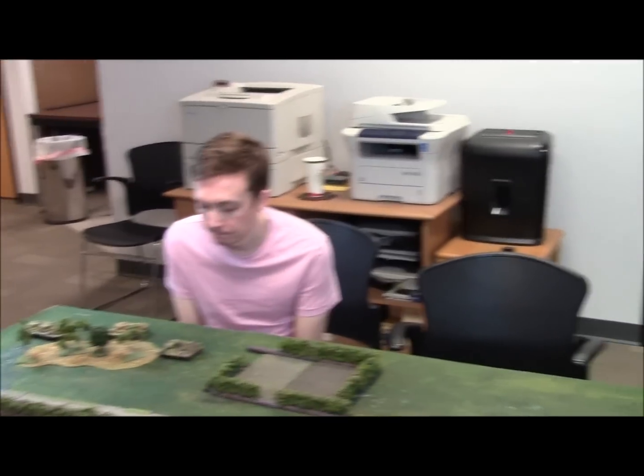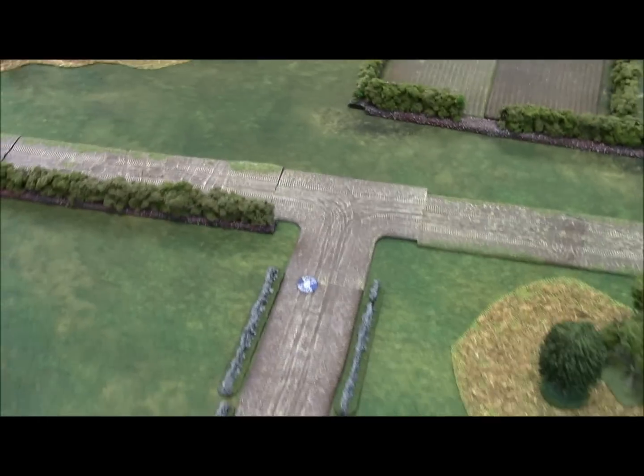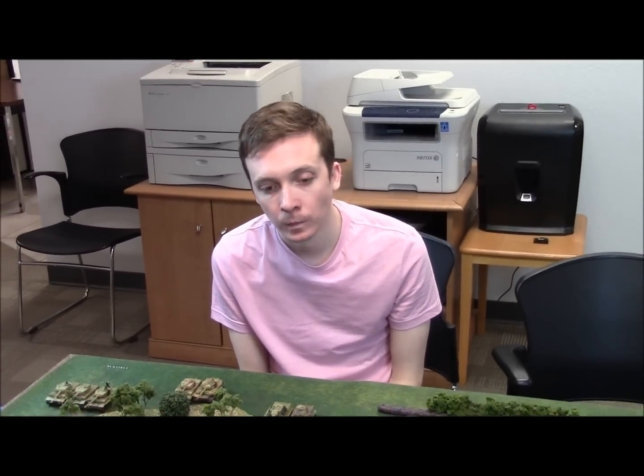We are set up, and the mission we are playing is Bridge Head. We rolled off — Jake is the attacker and I am the defender. As defender, I have a square rectangle deployment zone, and there are two objectives Jake placed that he's going to be going after. I get to place three minefields. I deployed first with everything except one unit in Ambush — my Super Pershing.